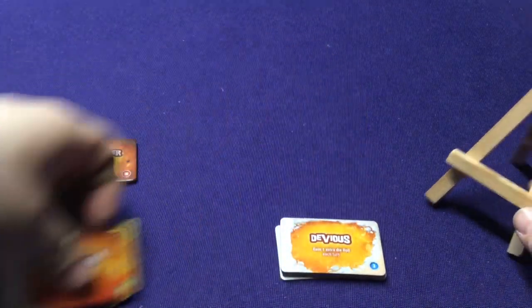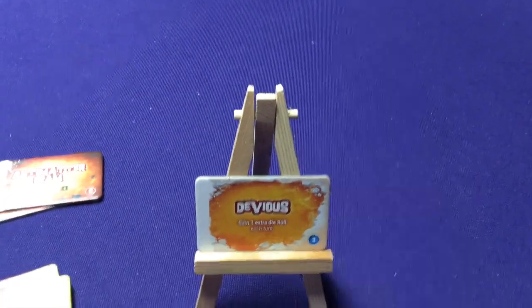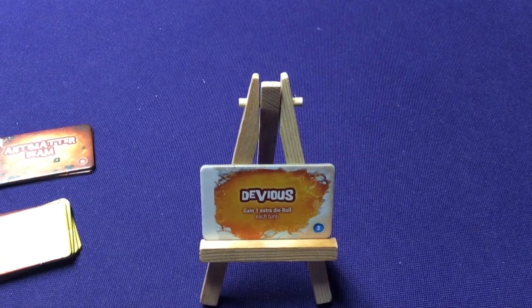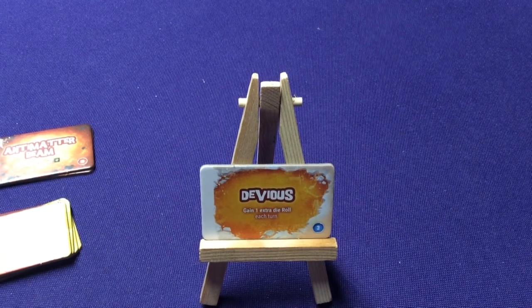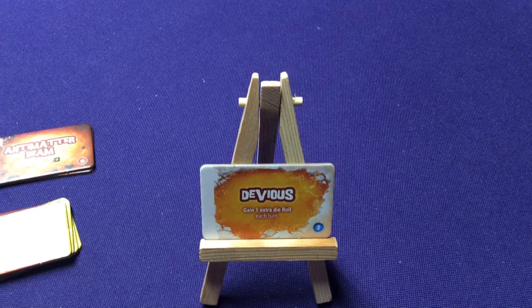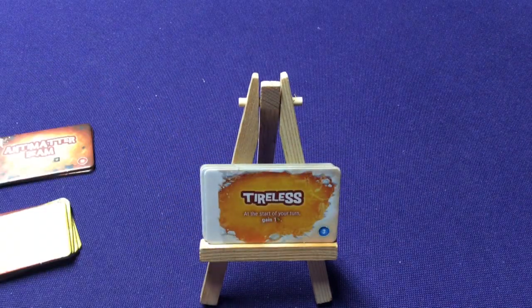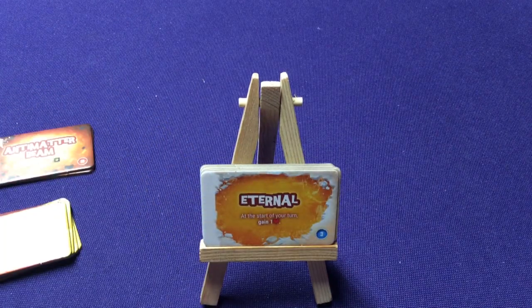Let's look at the abilities on all these tiles to see what they do. Starting with the orange level-3 tiles: Devious — gain an extra die roll each turn, that's pretty nice. Skulking — when you roll a triple one or more, gain one extra victory point. Tireless — at the start of your turn, gain one energy. And Eternal — at the start of your turn, gain one heart.